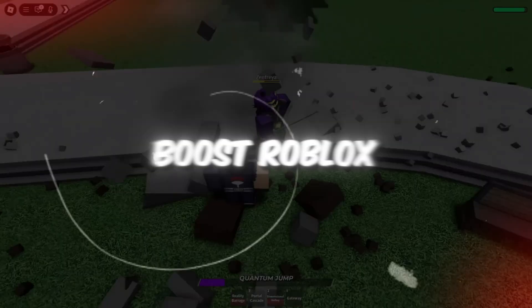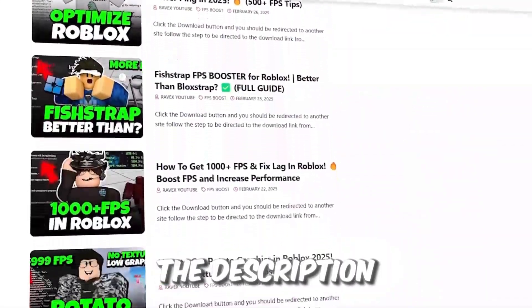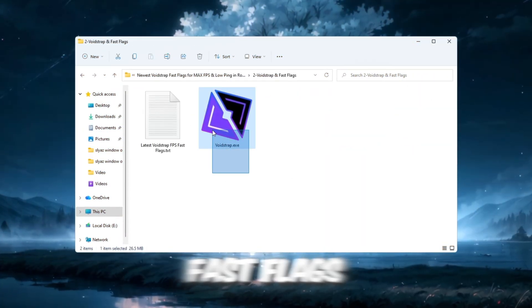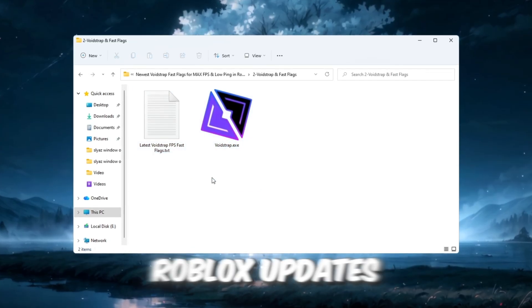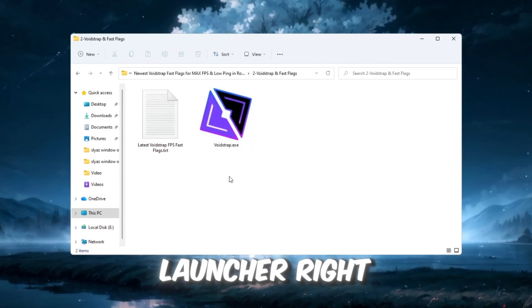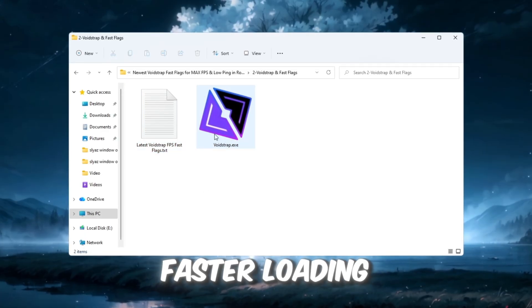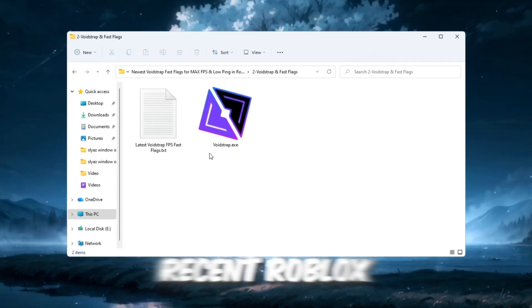Step 3: Boost Roblox FPS using the newest Voidstrap settings and fast flags. This is the most important step for FPS, especially after the newest Roblox updates. Many old launchers stopped working properly, but Voidstrap is the newest and most powerful launcher right now. It is based on Blockstrap but upgraded to provide faster loading, higher FPS, smoother gameplay, and better compatibility with recent Roblox patches.